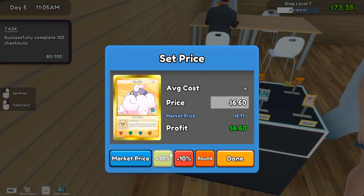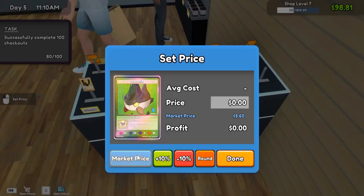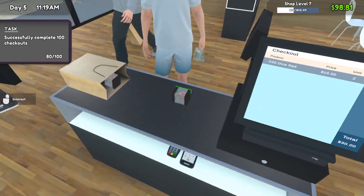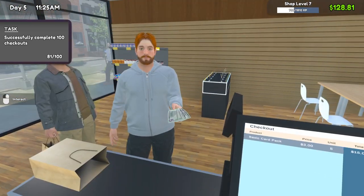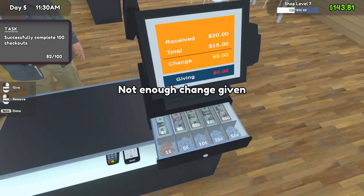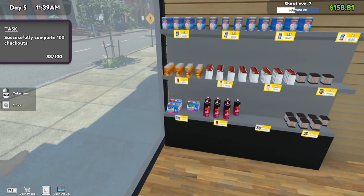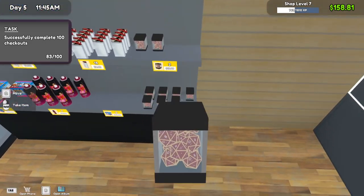We definitely need to pull some more cards because we're not looking good there — a little on the low end right now. Thirty dollars in dice — nice! Definitely not making much money today. 15, 15, 15 — we made 45 off those three people. That's awful.